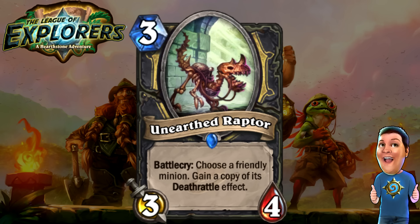Next, moving on to the Unearthed Raptor — another Deathrattle card. Three cost 3/4 — good stats. Battlecry: choose a friendly minion, gain a copy of its Deathrattle effect. This could be very, very good. You run this in a Deathrattle Rogue deck and you can grab a copy of any Deathrattle. You can steal Loot Hoarder or Sylvanas or any of their Deathrattle effects and the Unearthed Raptor will make it its own. It's only in niche Deathrattle decks, but I think it could see some play. Opening up new deck types is always something I'm excited about.